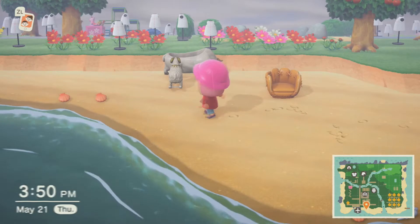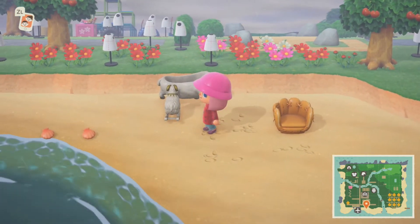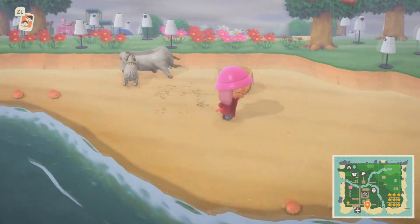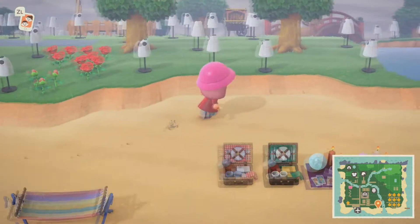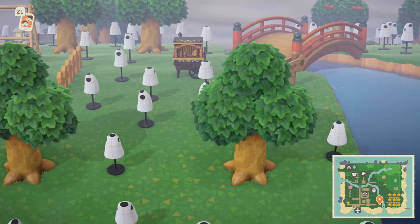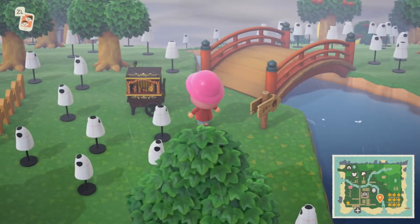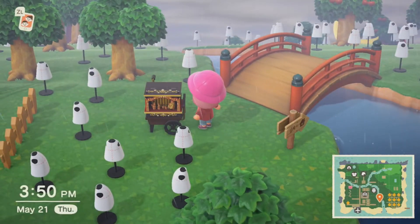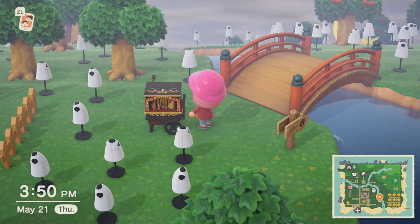There's just some miscellaneous items like stars, astrology things, baseball mitt, chair. Anyway, I also have a lot of placeholders for mannequin spots. I don't know if you can tell, but I have more mannequins than I should have because I did it all wrong.